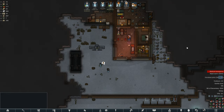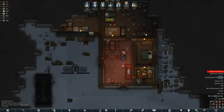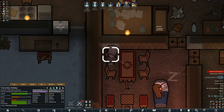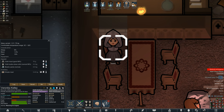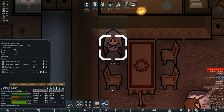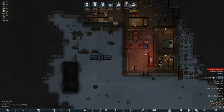Hey guys, Dale here back with some more RimWorld. It's been a few days in-game. Crocodile is with us for 20 more hours. We've got a tailoring workbench set up so we've gotten some clothes - Veronica is no longer naked, she's wearing a helmet and a button-down shirt. Because of a retexture mod, it looks like a little dress with some buttons on it, which is pretty neat.